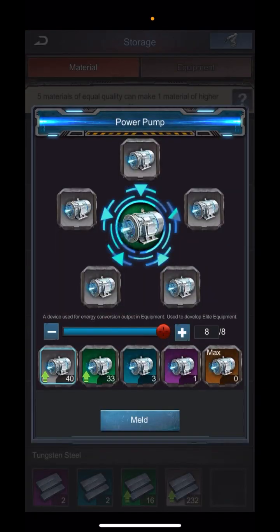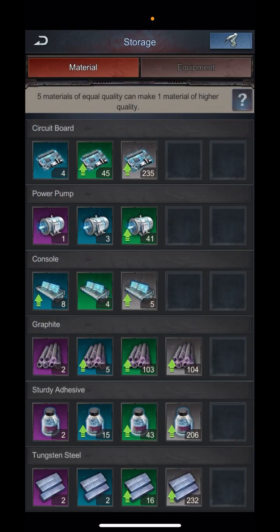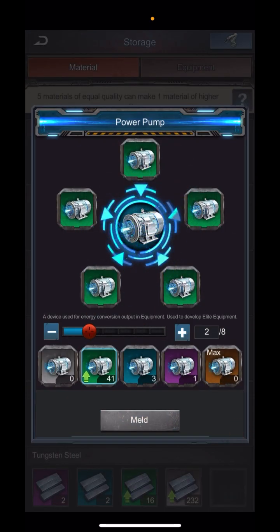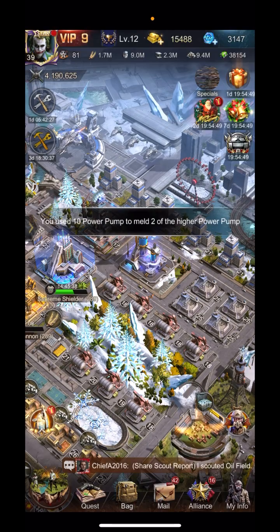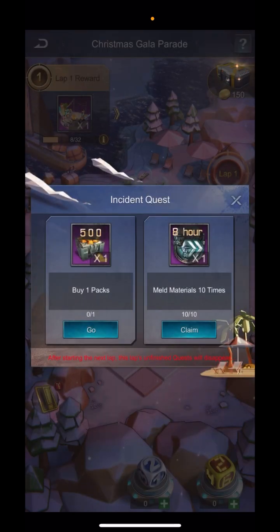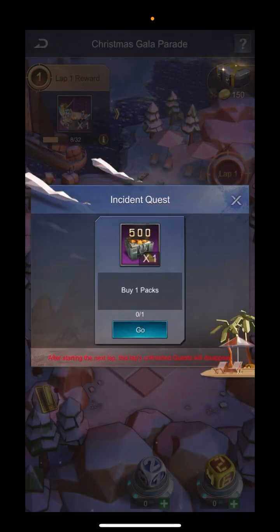I'm going to go meet the incident quest here — I just got to do some melds, meld 10 items. Like I always say, save your material melds until you need to use them, because there's always going to be some event going on.